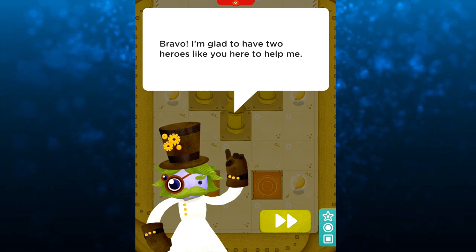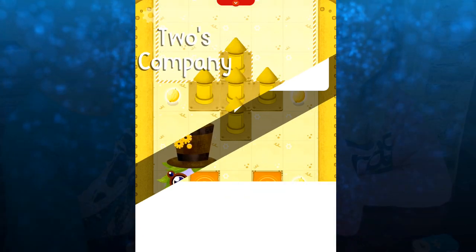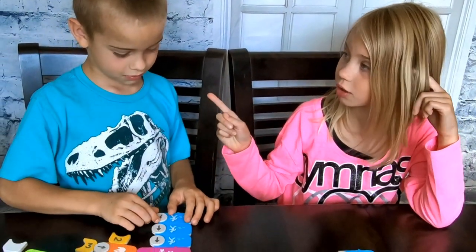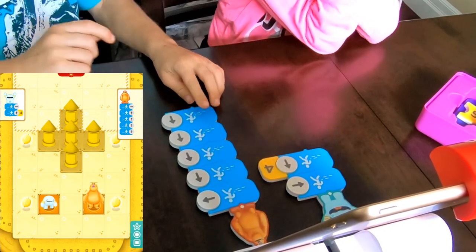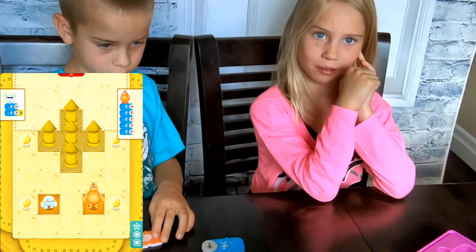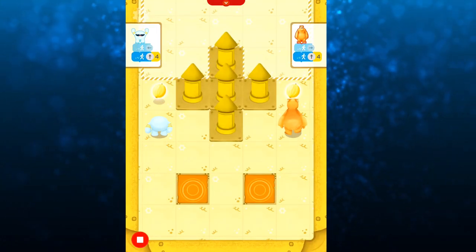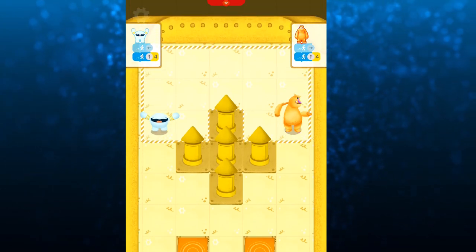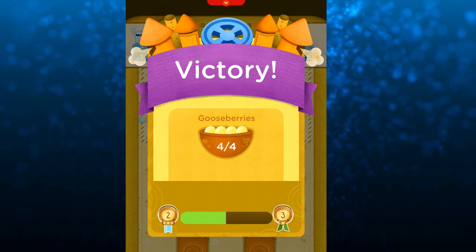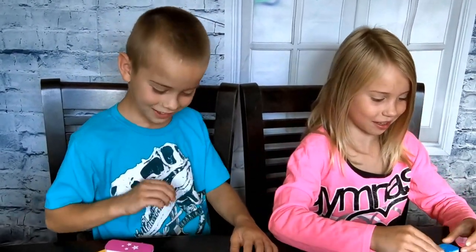Bravo! I'm glad to have two heroes like you here to help. But if you're going to save my poor lost pets, you'll need to work together. Now we need to go our own separate ways — use your own logic. Oh, you need to be ready before me. Mine's only two pieces long. Yay, we work together again! I like working together because then we use our own little logic.